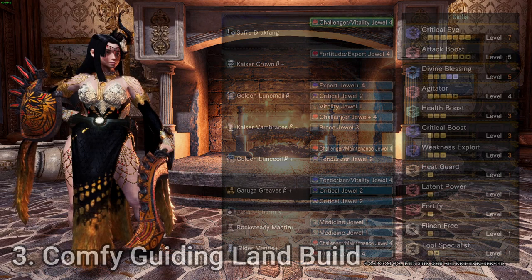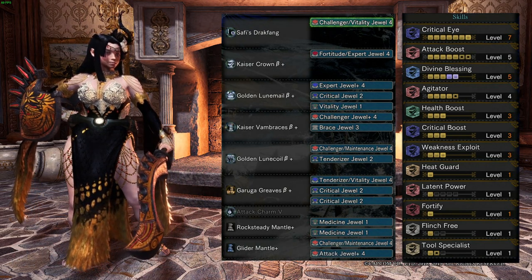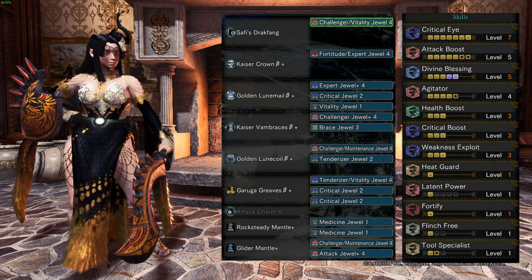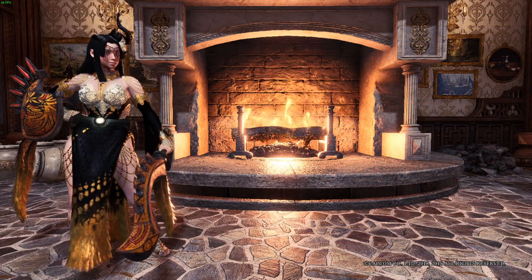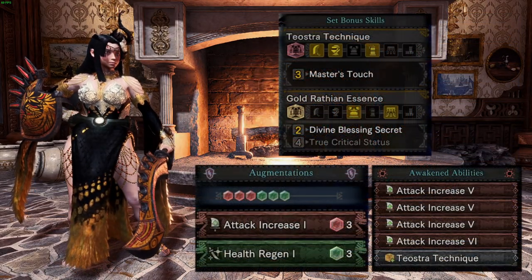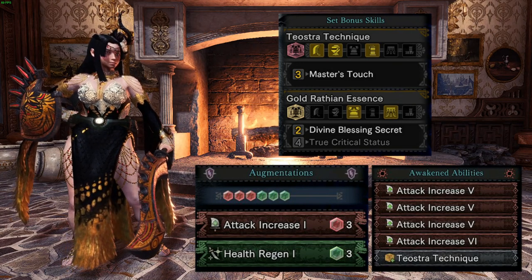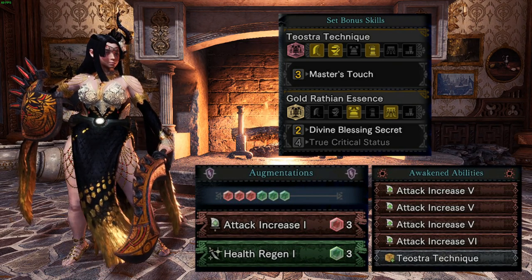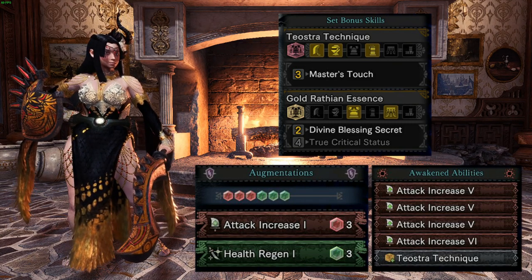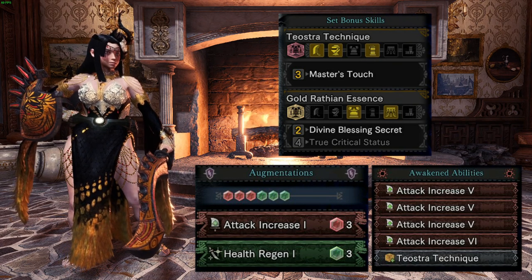The third build is the comfort build, and also my favorite whenever I face something new or an unknown threat — for example when Raging Brachydios or Furious Rajang first released. This set utilizes Master Touch from the Teostra armor set and Divine Blessing level 5 from Golden Rathian armor. With Divine Blessing level 5, you have a 40% chance to receive reduced damage instead of 25%. With this you have wonderful survival ability, and combined with Teostra Master Touch this set is very comfy. I recommend using this build whenever you are facing a very difficult monster, such as Guiding Lands tempered monsters or Threat Level 3 investigations.